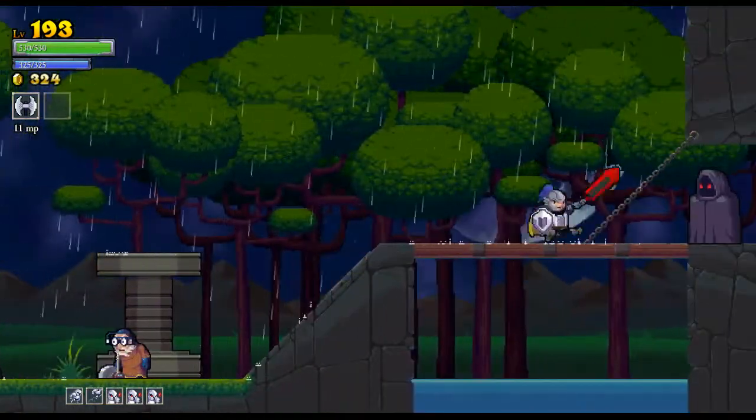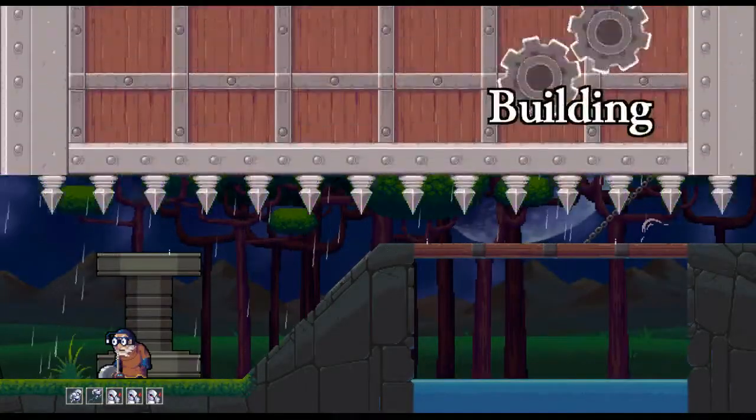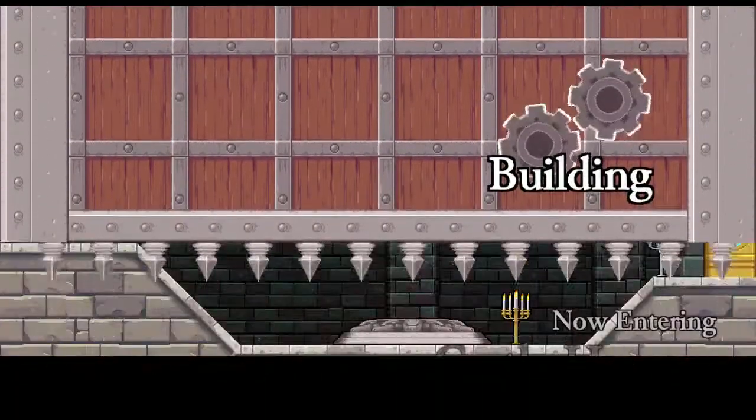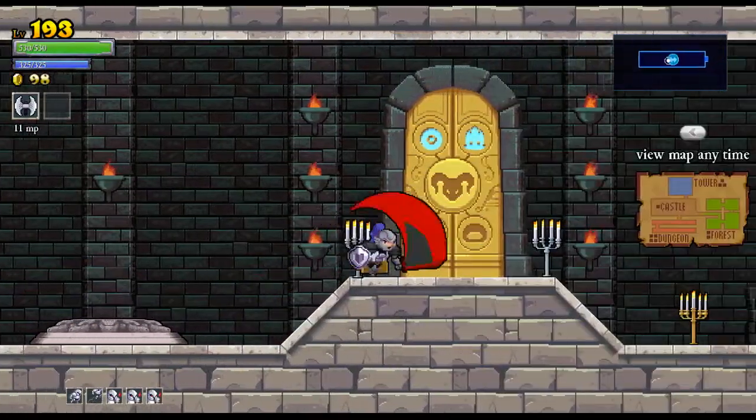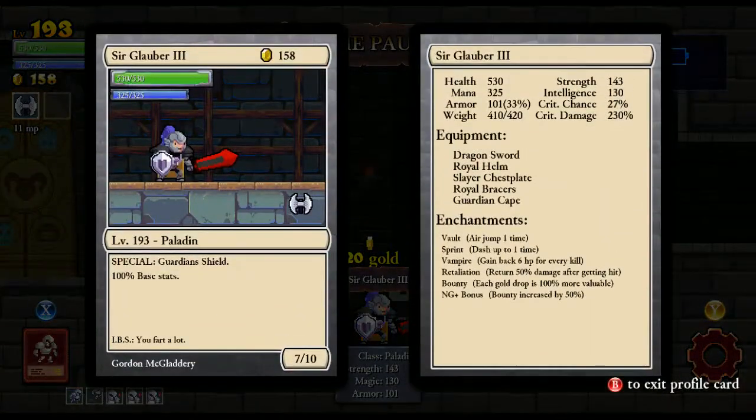Got a lot of good stats now. The Paladin's really a pretty solid class, but it's just so nondescript. At this point I'd probably go for an Assassin. Let's see what our stats are on the Paladin, though. The Paladin does get 100% of every stat, so these are our true stats right now. Looks like at 100 armor you take 33% less damage — so that's about the ratio. It might soft cap, like the more you get, the less of an advantage it gives you. I have no idea, to be honest.